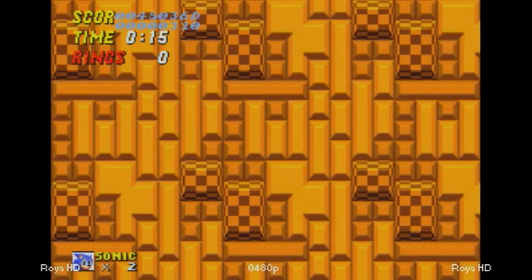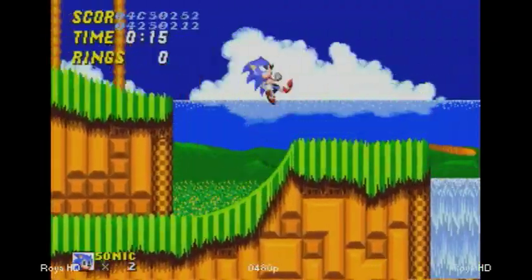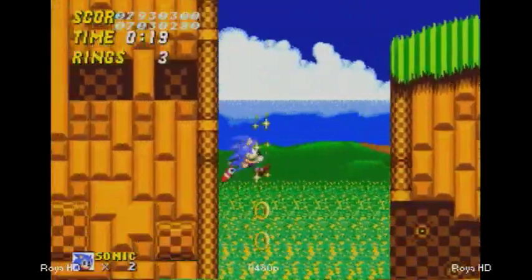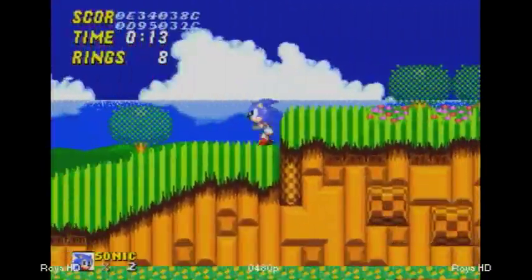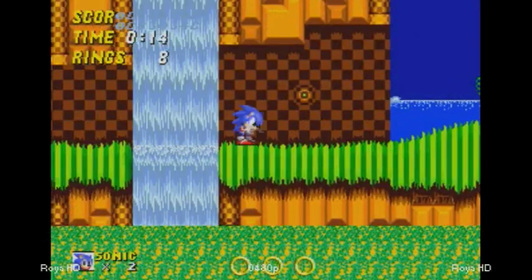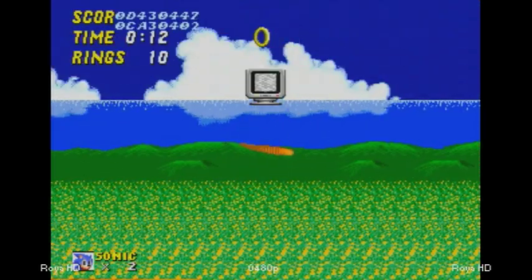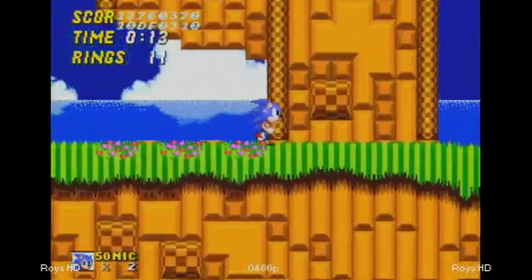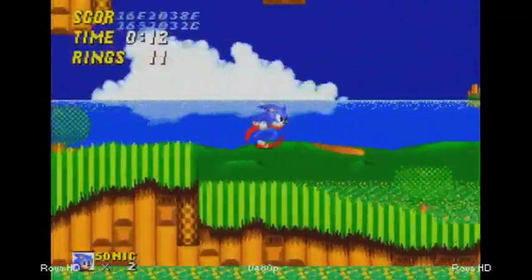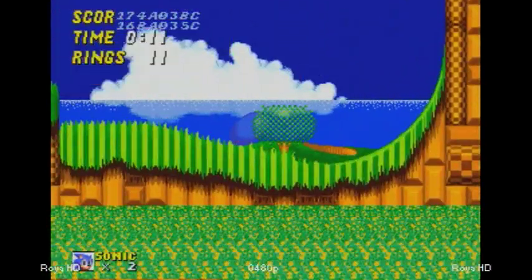Emerald Hill was originally labeled as Starlight Zone Act 3. That's why you might have a nice feel to it. You might also notice that the clouds somewhat move by themselves. I haven't been able to find more than these rings at the very beginning in terms of Act 3 of Starlight Zone — this is just Act 1 with only a few rings, no enemies, and no traps. So there's no real benefit to playing this stage, only if you're bored and want to test it out. Makes good practice if you're trying to teach yourself to speedrun the stage.